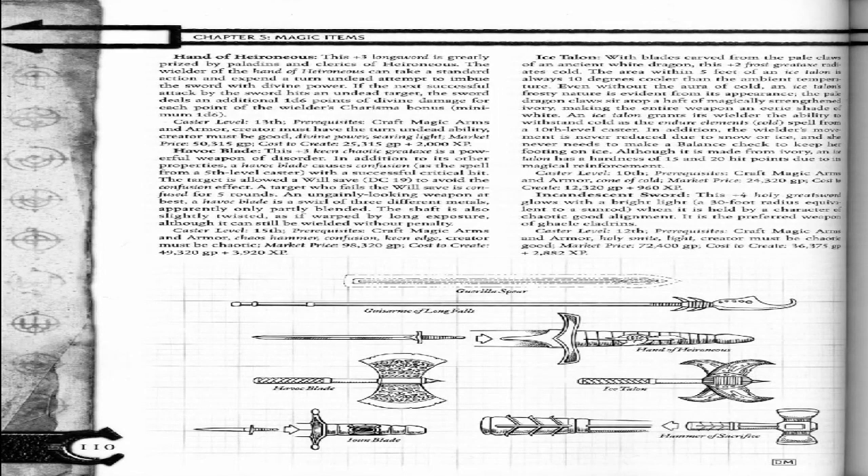An ungainly-looking weapon at best, the Havoc Blade is a swirl of three different metals, apparently only partly blended. The shaft is also slightly twisted, as if warped by long exposure, although it can still be wielded without penalty. Caster level 15.